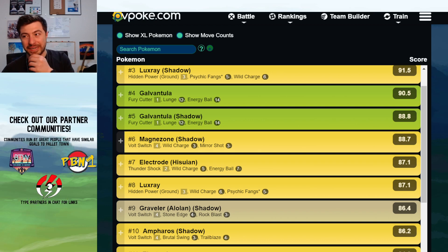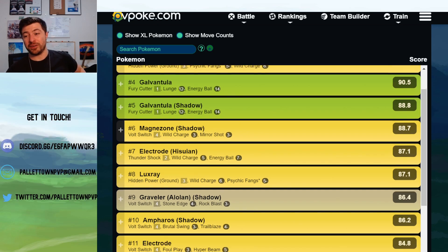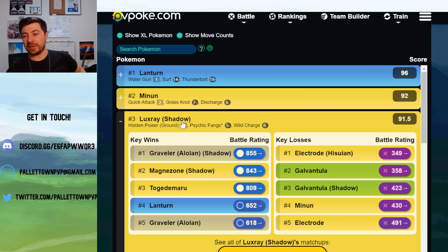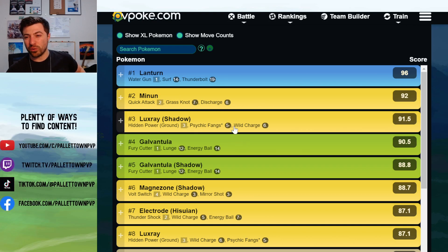Magnezone is the big difference between this time Electric Cup is in the rotation versus last time, because of the addition of Volt Switch — it's made quite a big difference. It can beat a lot of those meta-relevant Pokémon without even needing to bait with Mirror Shot. Even though those Volt Switches are resisted, it can also come out with a fair amount of energy. Magnezone is one of the few things that can core-break a Lanturn and Alolan Graveler core.